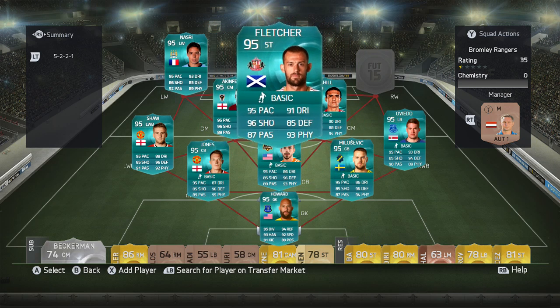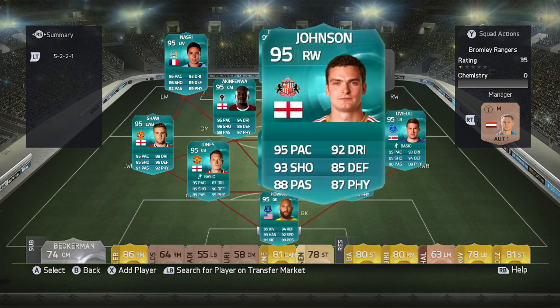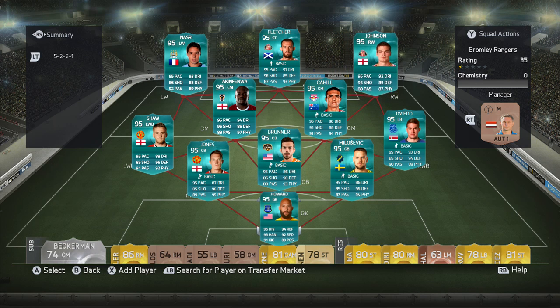They're all the same really, aren't they? 95 pace, 96 shooting, 87 passing, 91 dribbling, 85 defence — and was that 93 physical stats from Stephen Fletcher? Those are the two attacking boys so far: Nasri and Fletcher. Then we've got the old teammate Johnson, linking up with Fletcher as well: 95 pace, 93 shooting, 88 passing, 92 dribbling, 85 defence and 87 physical stats.